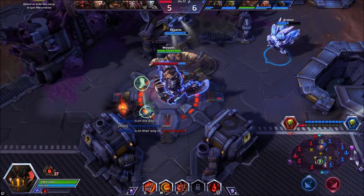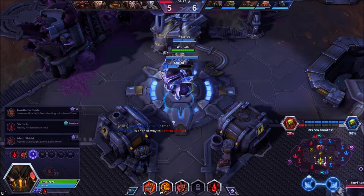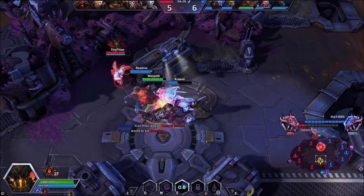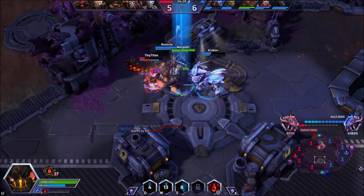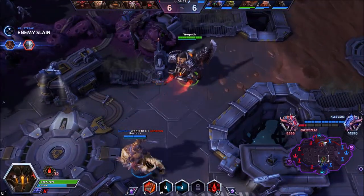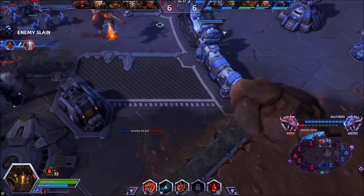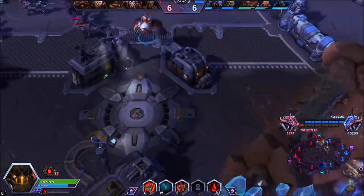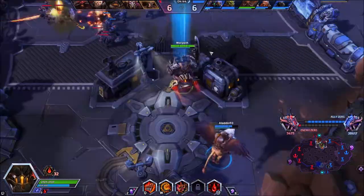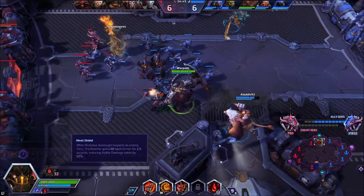The other Level 7 talent you will take for the stickier build is your W, Insatiable Blade. It allows you to stay stuck on your target and heal up a little bit more — it's just all around a little bit better when you are able to stick onto your target and continually auto attack them. However, in this particular build we're looking more for burst and single target destruction. That's the idea, so we are going to be taking Meat Shield.